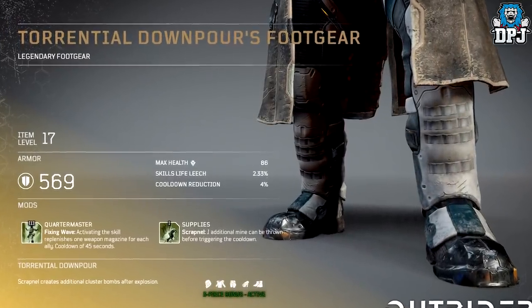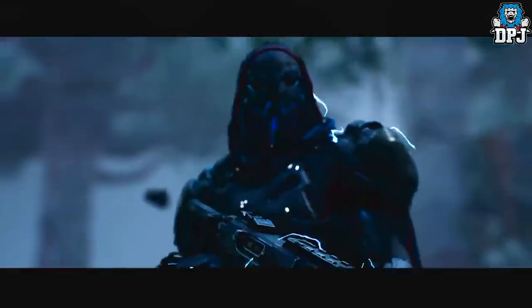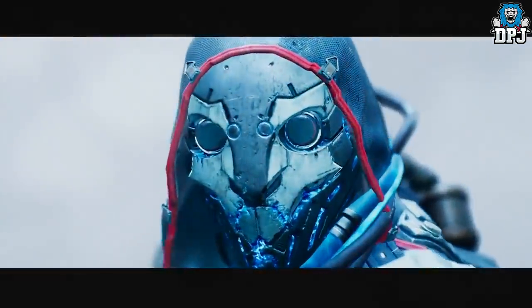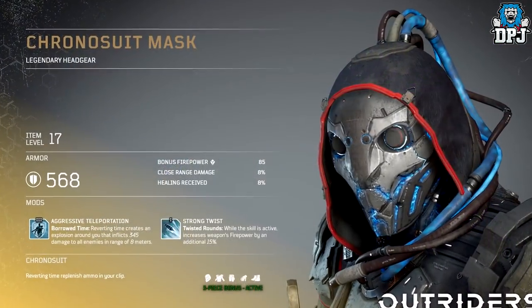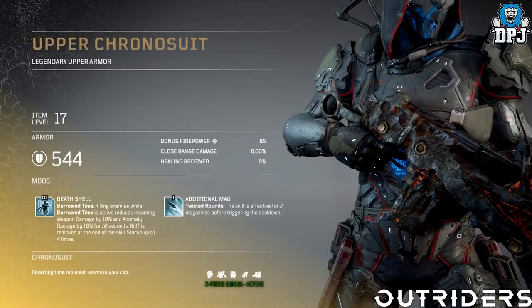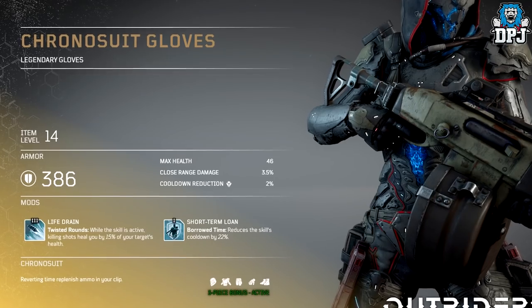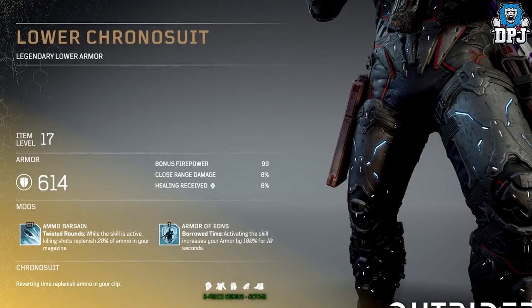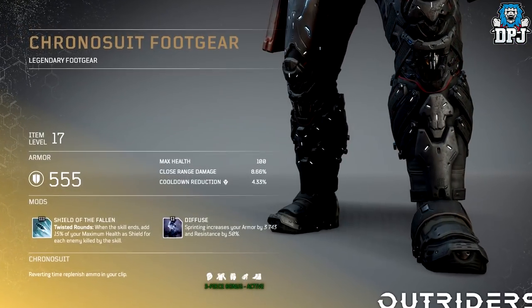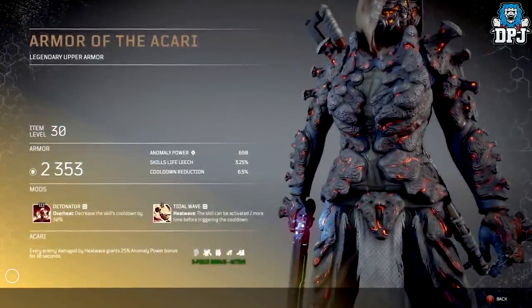Lastly for the full sets, we have the Trickster's set called the Chrono Suit. Wearing three of the five pieces means that when you revert in time, you replenish your ammo — and with mods you can trigger many other advantages and bonuses when you revert time. The Trickster is actually the class I'm starting with because it fits my playstyle down to a T.